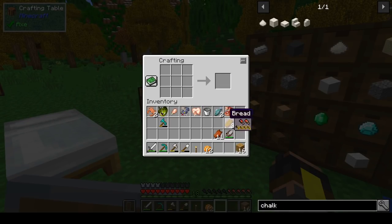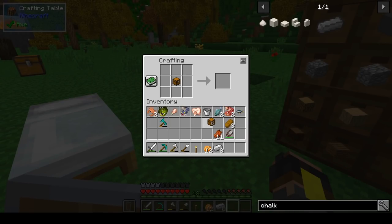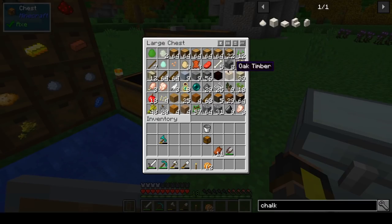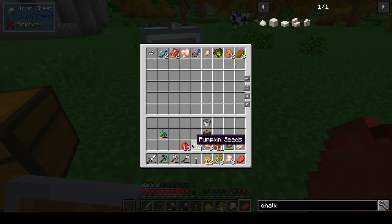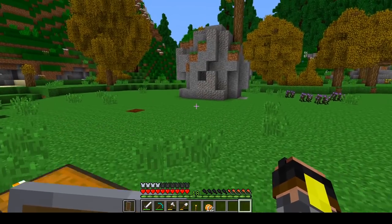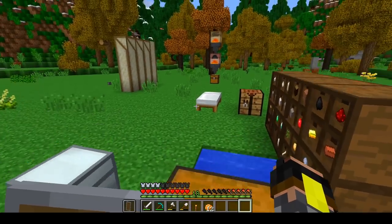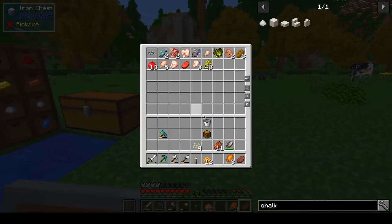We're going to go ahead and make a little chest for food to save up some space. All the food can go in there. Let's see if there's any more food in here - there is, so we can take all of that. And then we can check this chest for food as well - there is some. I'm going to show you guys how to build that one as well.